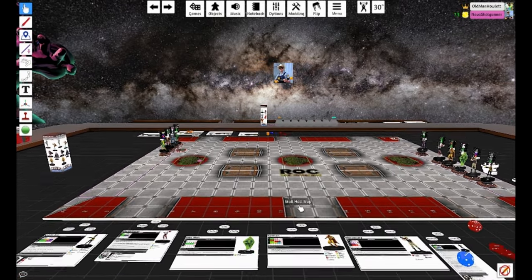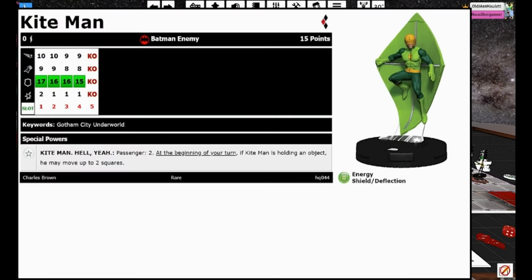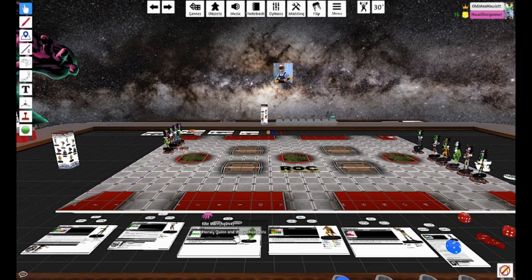Starting with the most-voted character first: number 044, a rare in this set — Kite Man. Hell yeah, I think that's how they say it. 15 points, all he really does is the Passenger trait, but that's all he really needs to do. He's got Batman Enemy, 10 Speed, Energy Shield. At the beginning of your turn, if he's holding an object, he can move two squares, but if you're holding an object you can't carry people, so he doesn't usually hold objects.